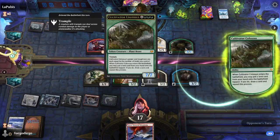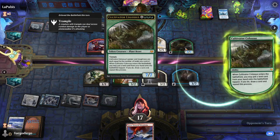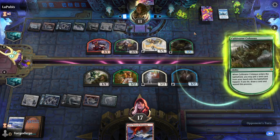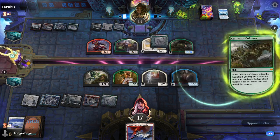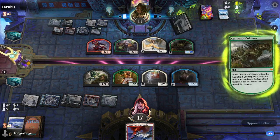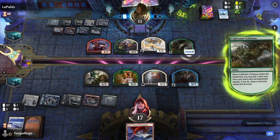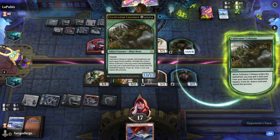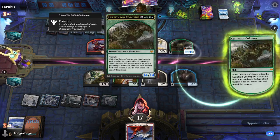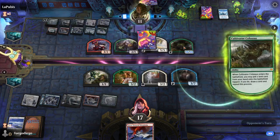Their 8-drop is insane — it counts lands you control, and you put a land card from your hand onto the battlefield tapped. That is so ridiculous. They can just keep putting lands and keep growing. That is such a good 7-drop. There are certain cards that are definitely broken in this format.